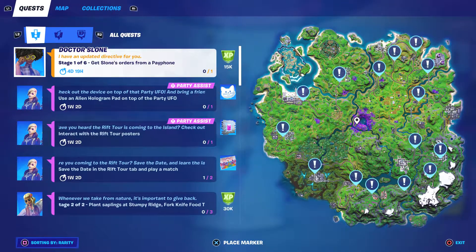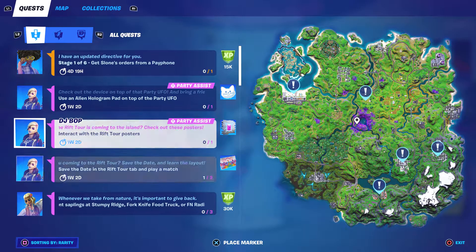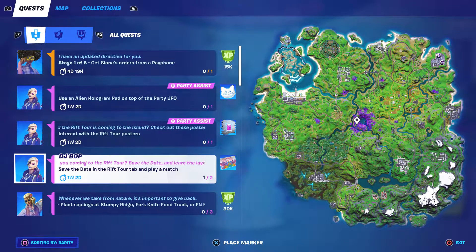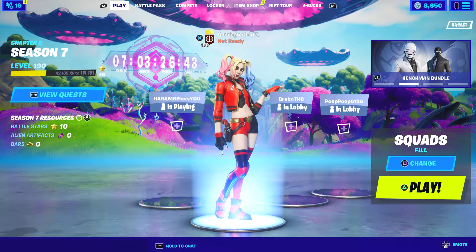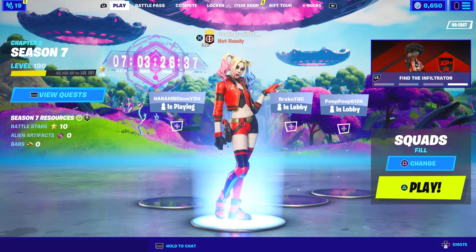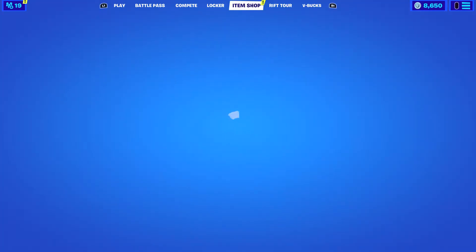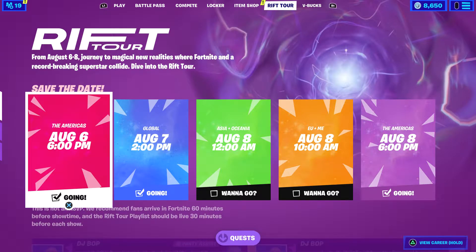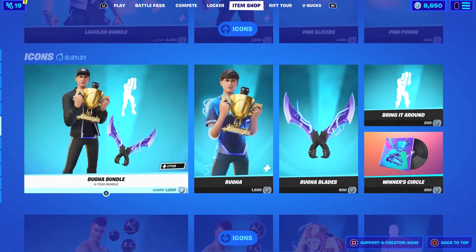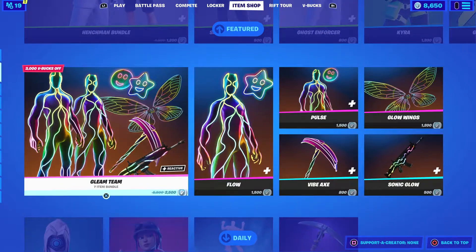As you guys can see from the challenge board here, it says 'Save the Date' in the Rift Tour tab and play a match. So apparently that counted as one right there — that's all you have to do. Once you play one match it should register. The Rift Tour tab is up there along with the item shop. There's nothing I want in there — mostly a lot of Iconic Series stuff.